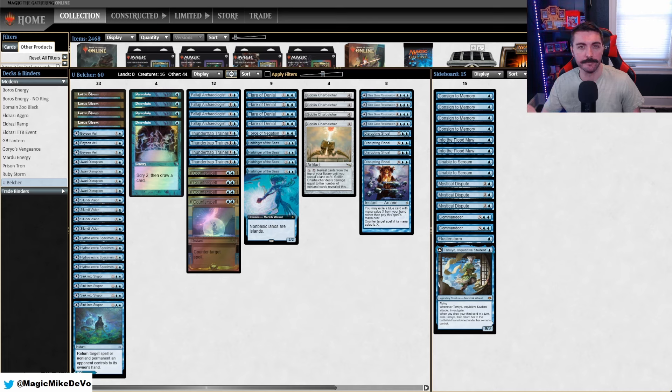So that is Blue Belcher in Modern. Just as a reminder, we are part of the MTGO Creator program now, so we have lots of play points to give away to all our subs. We're almost at 2,000 subscribers, so if you're not subscribed, it's a free way to help out the channel. If you want to see more content like this and you want to win some play points, make sure to hit that subscribe button and let's get into the gameplay.